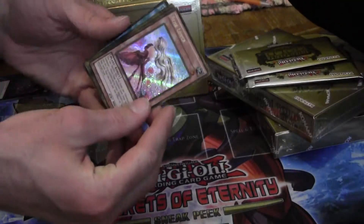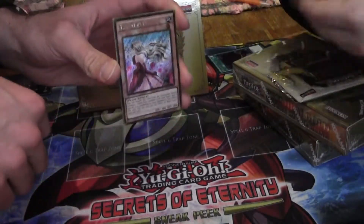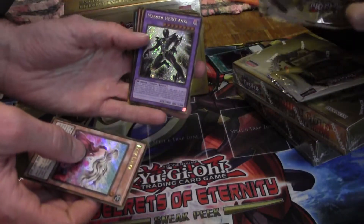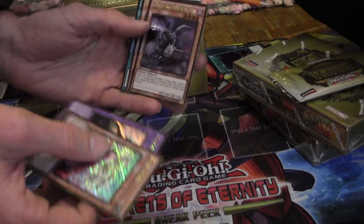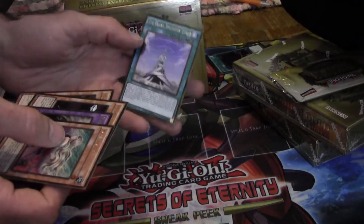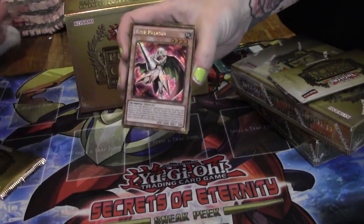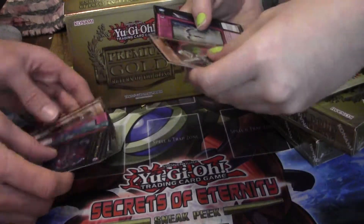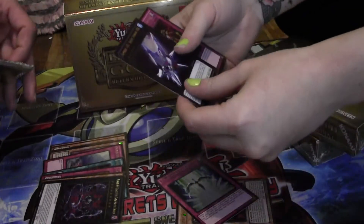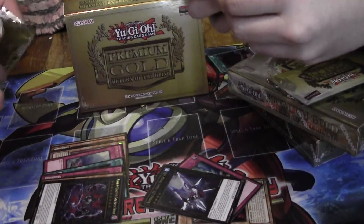Next pack — Rose Lover. Hey, TCG Dealer Spike, we're gonna give you a shout out, buddy. Mask Hero Anki — this is a really good box so far. Doom Caliber Knight, Mythical Beast, Grand Spellbook Tower — heck yeah! We got the Rose Paladin too. And I got Starlight Rose and a Number 101 — oh my gosh! Silent Honors Arc and Chain Disappearance.